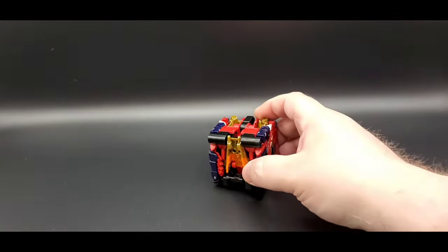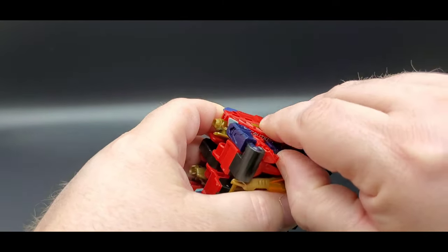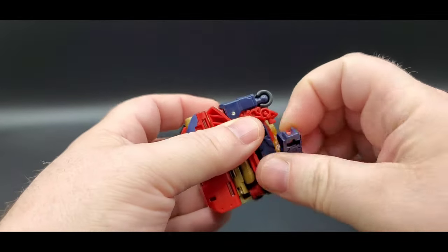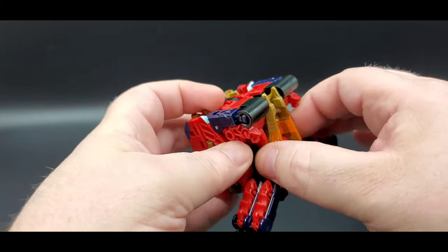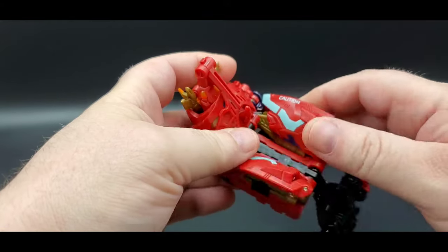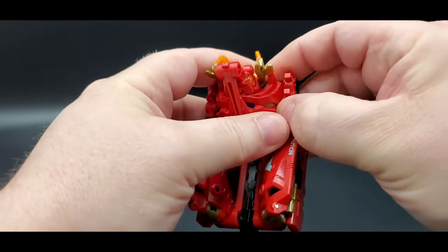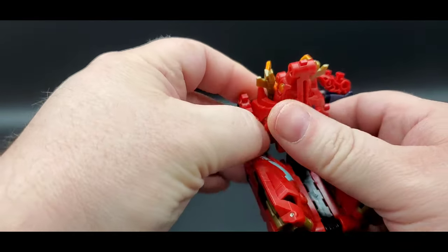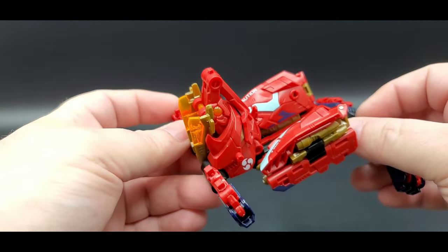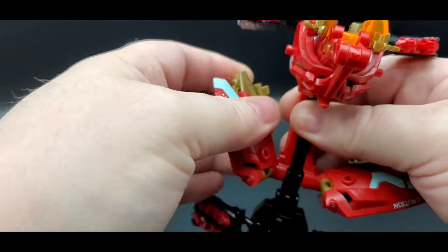Alright, let's transform him into beast mode. First you want to untab these — they were tabbed in right here. These are going to be the legs. Tab that over, do the same thing on the other side. Then you want to take his legs right here, unfold them, and unfold this as well. Then you want to untab these right here as well — they are tabbed in right there. Do the same over here. Then you untab from here so that gold spot turns and tabs into there — untab it.